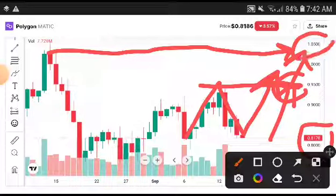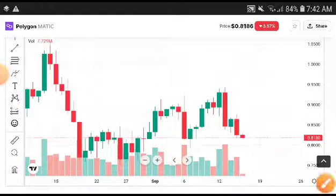Remember, at the first target you will need to sell out 50 percent, and if it pumps further, then sell the rest. Thanks for watching, Polygon holders. If you are new to my channel, subscribe, and if you want to join my premium Telegram group, the link is in the description.